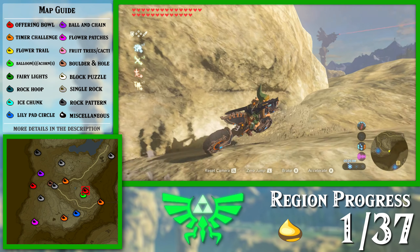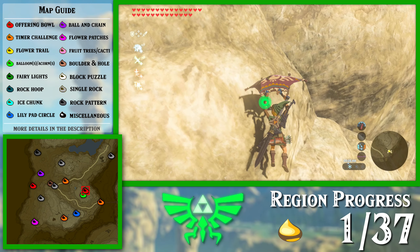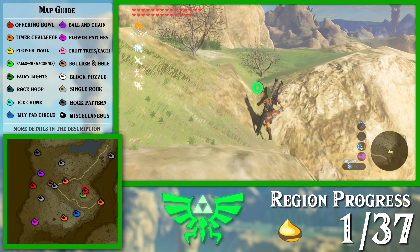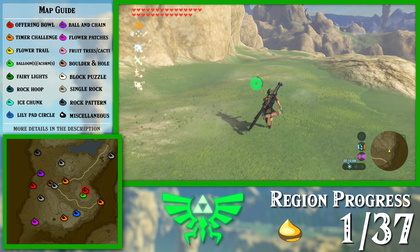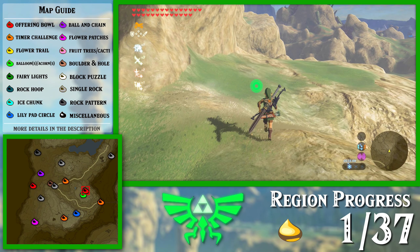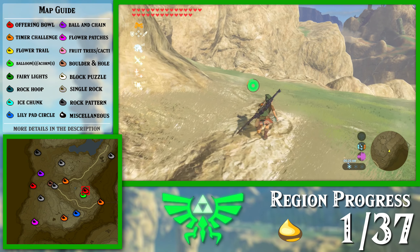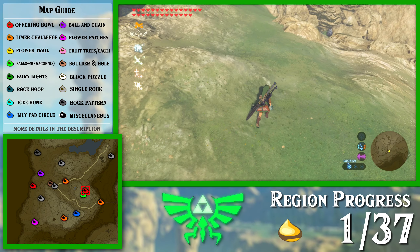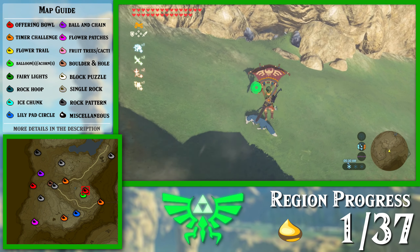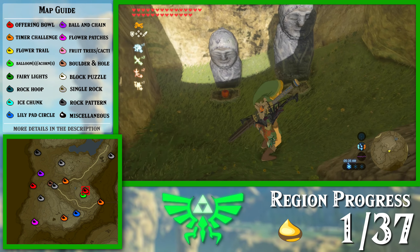We are back in business. I have the ancient bow. I also bought a few ancient arrows, just in case. We're heading around the back side here of Piper Ridge, which is where the Great Fairy Fountain is. And there's a little offering bowl down here — isn't that cute? This one's pretty well hidden, actually.